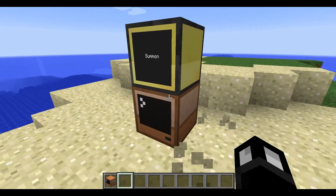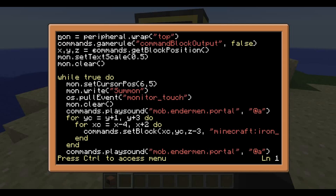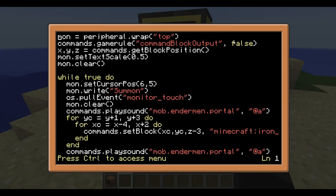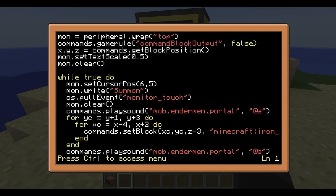Let's have a quick look at the main program I wrote over here - it'll be in a pastebin in the description. There's commands.gameRule CommandBlockOutput false. Basically, whenever you use a command block, it puts stuff up in your chat and spams it, which is really annoying. Setting it to false turns it off, so I recommend you do that. Then we're doing that getBlockPosition we saw in the build example, getting our X, Y, and Z coordinates of the computer. And then we're doing a bunch of monitor stuff.